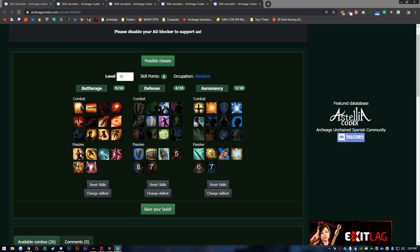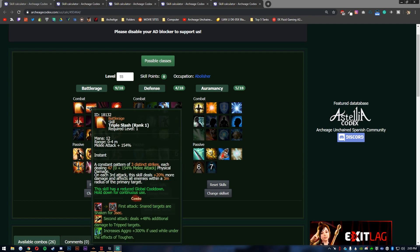The first class is Abolisher. If you've watched my PvP tier list, I don't really like Abolisher, but for a tank class it's going to be pretty good early game. It has a little bit of tankiness that you don't have yet with gear, but it also has the damage with Battle Rage. Later game it's probably not going to shine as much.